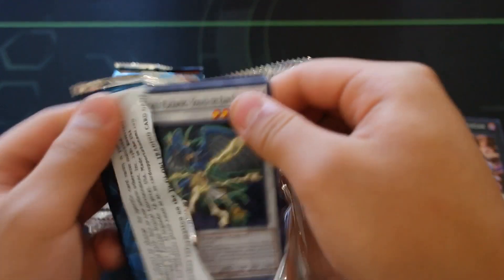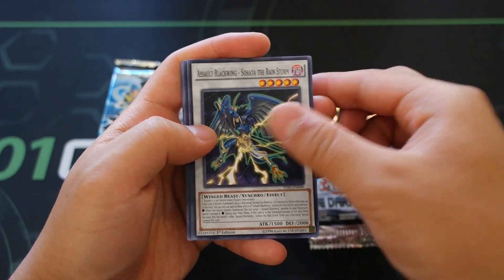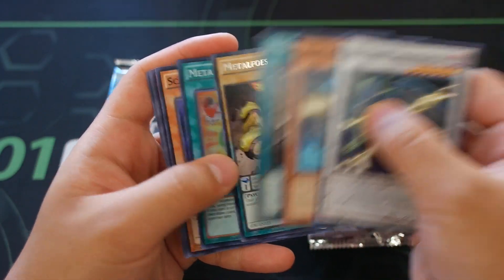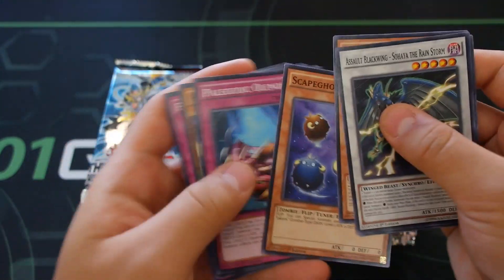Let's see what we get in pack two. Assault Blackwing - Sohaya the Rainstorm. Gofu right here, really really good - I was expecting this to be an ultra or something. Metaphors Gold Driver and Metaphors Fusion. Third pack and we haven't got anything big yet.